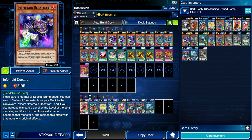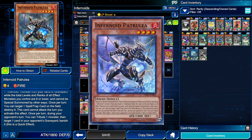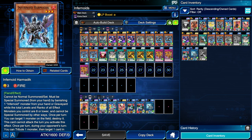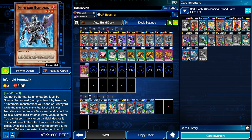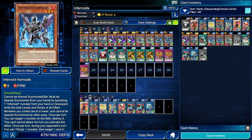We usually go for one Decatron, one Petrullia, and one Harmadik. Decatron on summon sends either Deviati or Anunku to the graveyard and copies their effects. Petrullia has a quick effect to tribute a monster, target a card in the opponent's graveyard, and banish it. Harmadik has that same effect. On your turn, Petrullia's ignition effect can target and destroy one back row, while Harmadik can target and destroy one monster — so you choose which to tribute based on which you need less for your next turn.